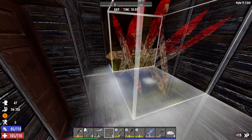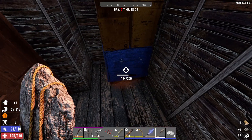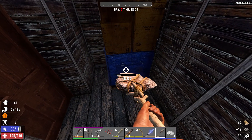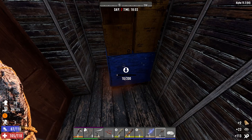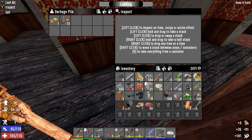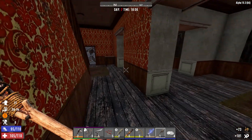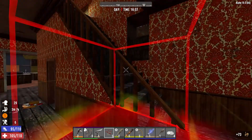Let's grab this cobblestone and check out the upstairs real quick, then head back to the house. We have to eat, prepare for horde night. We've got our gunpowder which we desperately needed. There's a lot of brass here - good stuff. Let's check the upstairs real quick and see what we're dealing with.